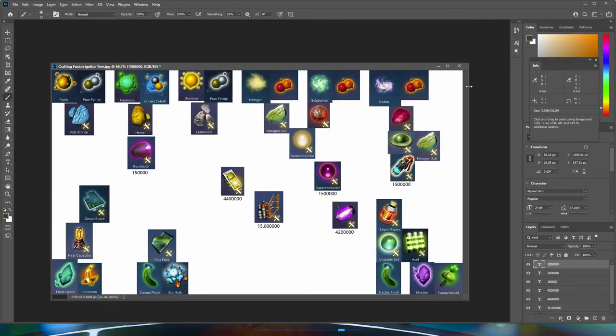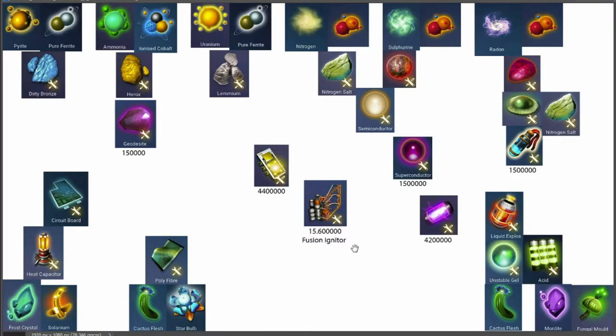I wanted to talk about how to get fusion and fission igniters in No Man's Sky. Fusion igniters are 15.6 million units each when you sell them.